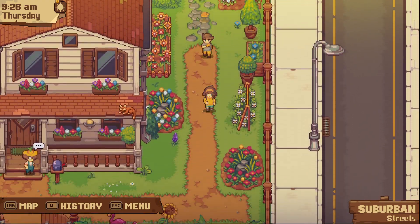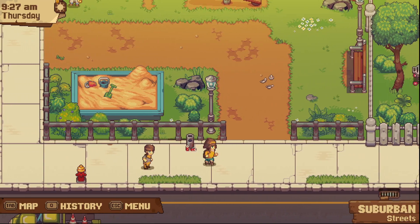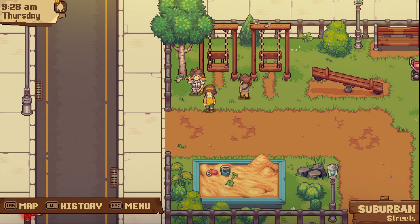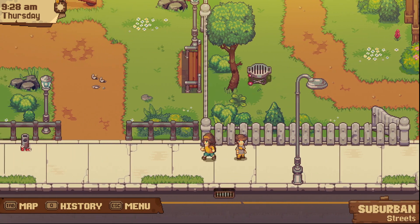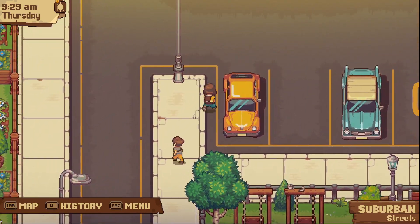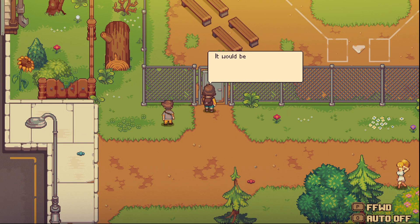Checking around the playground. Trying to interact with some characters but can't trigger events yet. Discovering a somewhat abandoned baseball field - it'd be cool to go there with a friend if we could figure out how to get in.